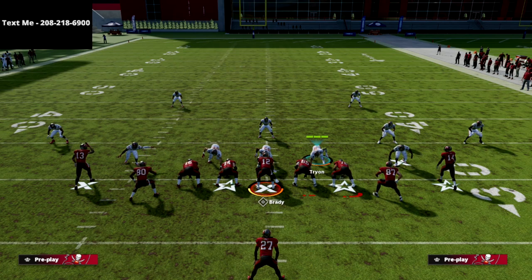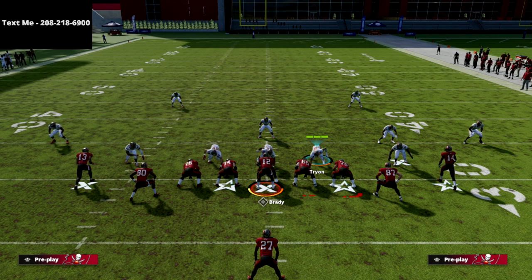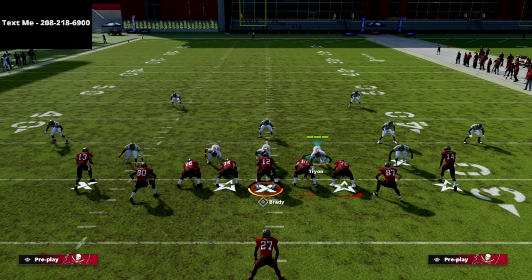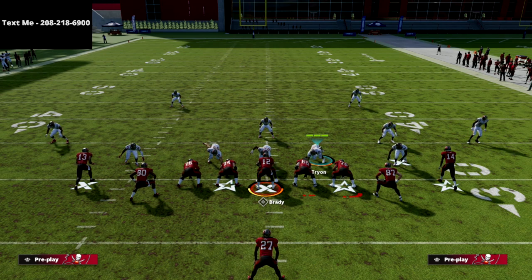Thanks for watching this video. This is the Flood — I think this is called Flood — from the Seattle playbook. It's really good at breaking down zone coverages, a great base play as a passing concept out of this formation. It really does a good job of setting up the bench routes because you have corners and out routes, but here we're really flooding that left side. The Deuce Close is really, really good this year — if you haven't been running it, I'd encourage you to look into it. Text the word Madden to 208-218-6900 to get my full Madden 22 schemes. Thanks for watching and we'll see you guys later.